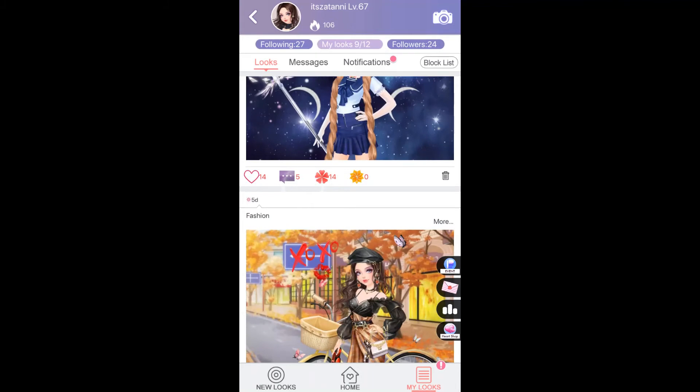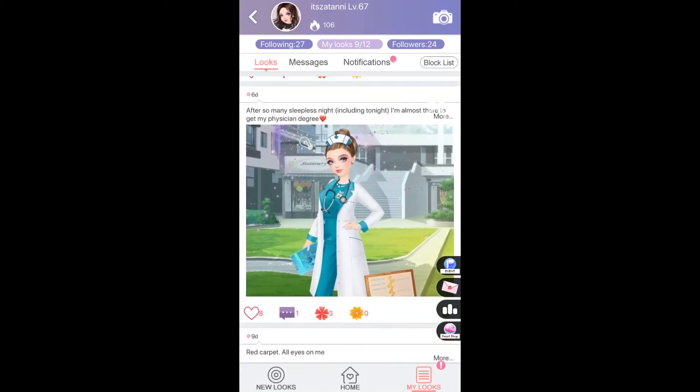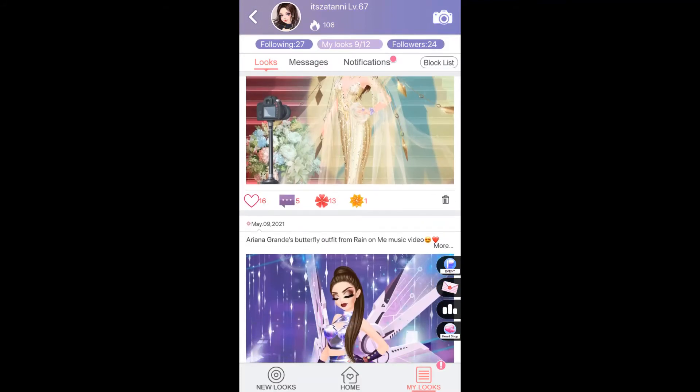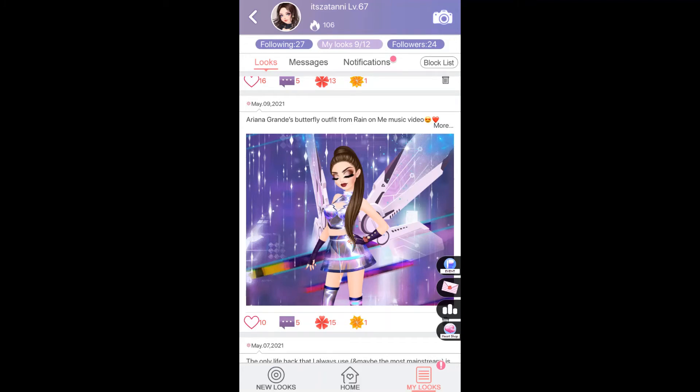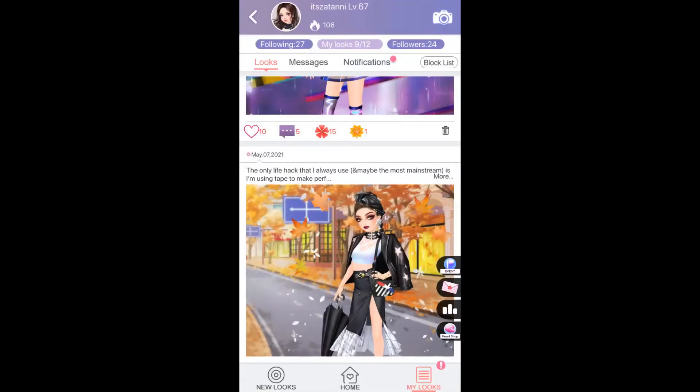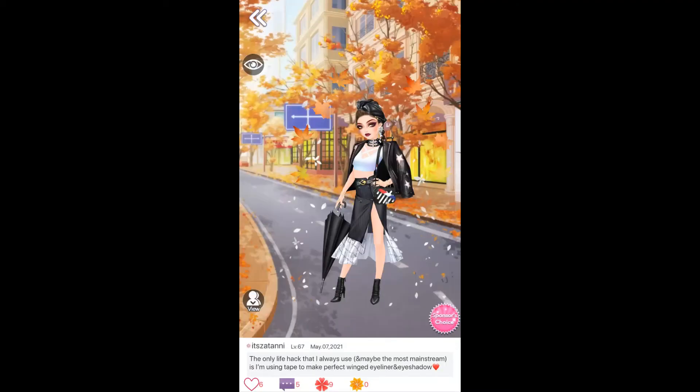When you update your looks, you can give captions to them. I think if you use captions as a way to attract people to give you hearts, flowers, and engagement, it's going to be very effective. An interesting caption will attract other people and give you extra points to get more followers and flowers.